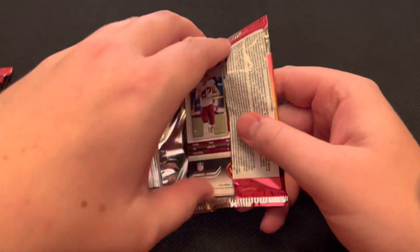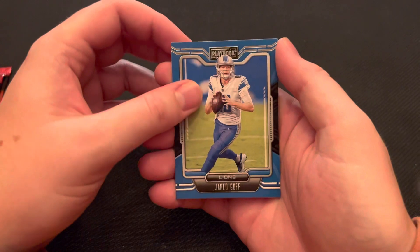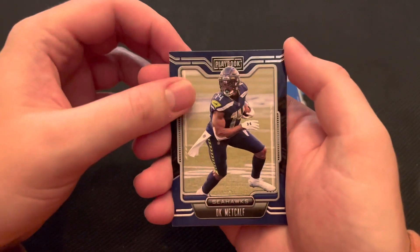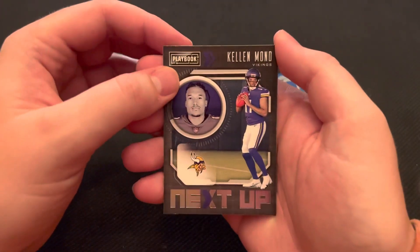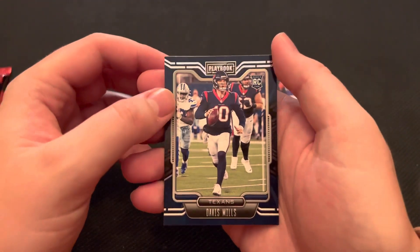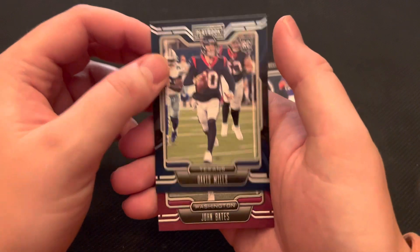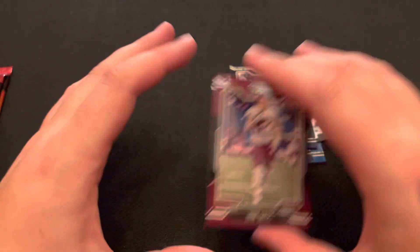Let's get into the first one. We have Jared Goff, the Lions' quarterback. D.K. Metcalf. We have a Next Up Keelan Mano. A rookie card, Davis Mills — new starter for the Houston Texans. And John Bates' rookie card. Not too bad.